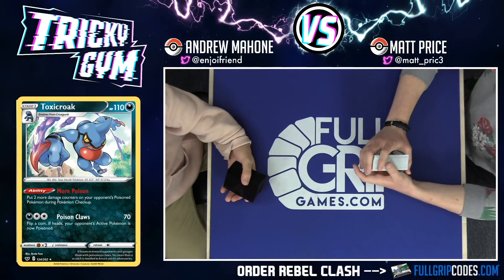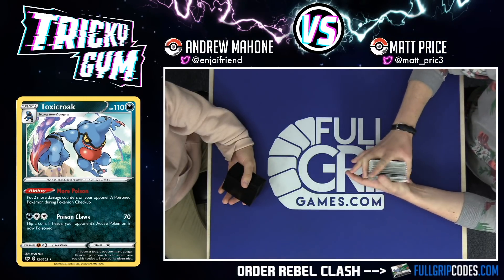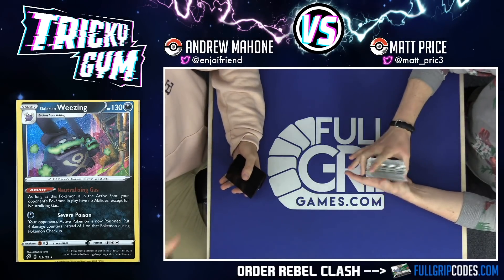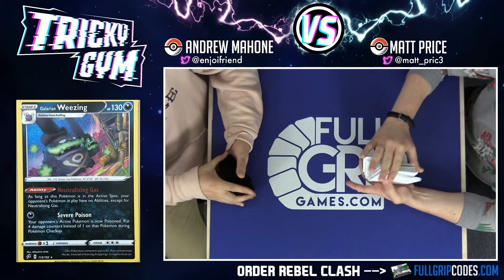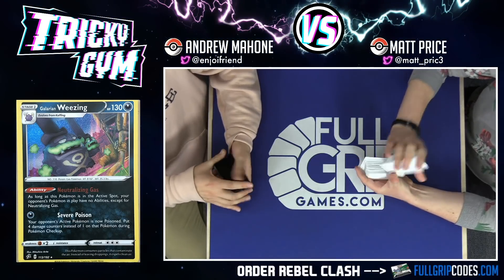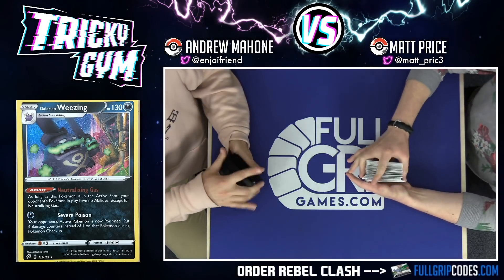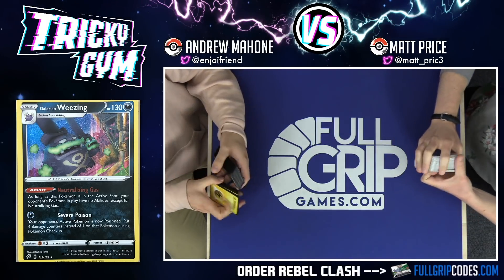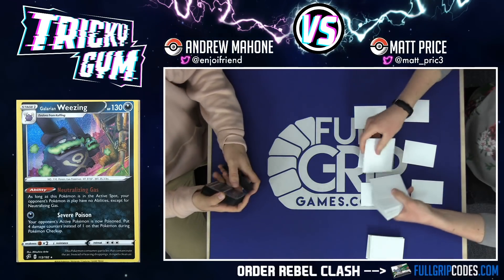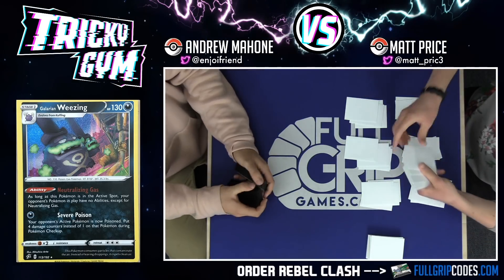We're going to see what Galarian Weezing can do. It's not often that we see status condition decks really make their way into the mainstream. Shock Lock is kind of the most infamous one right now in expanded format. But status conditions are a lot of fun — poison specifically. Hypnotoxic Laser was probably the most infamous poison the Pokemon trading card game has ever seen. Of course, there's Muk and Alolan Muk Tag Team GX, which saw some niche play in Mewtwo decks because of its ability to knock out Galarian Obstagoon's — because Galarian Obstagoon's Obstruct attack does not prevent special conditions, it only prevents damage from basic Pokemon.